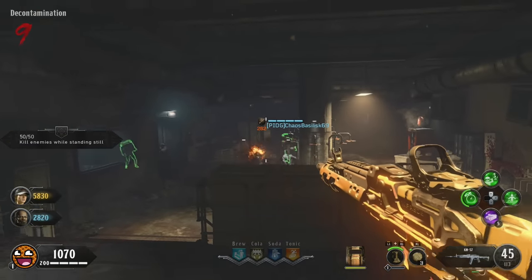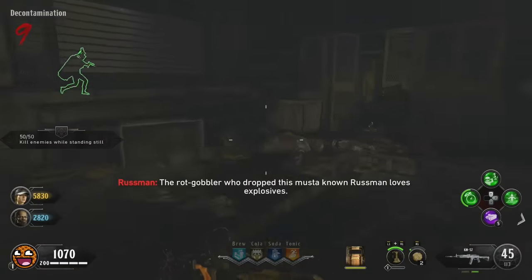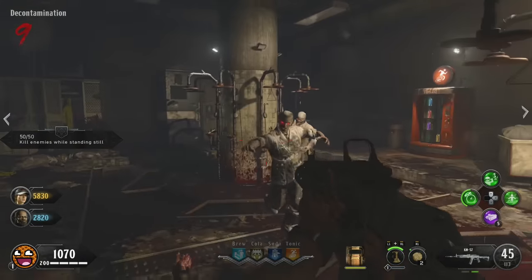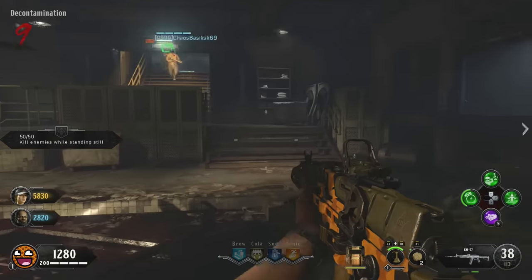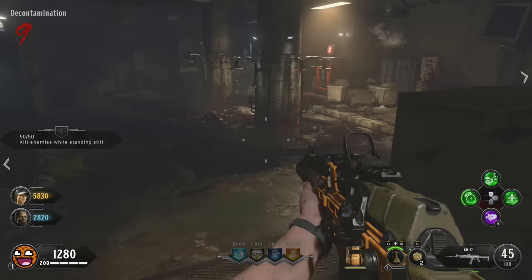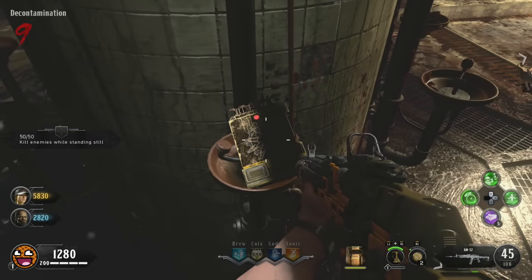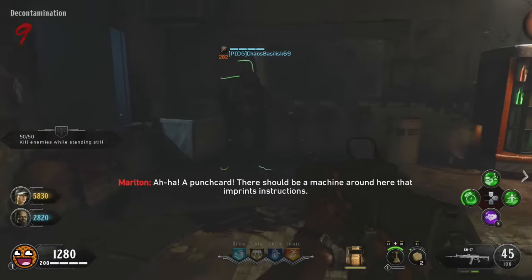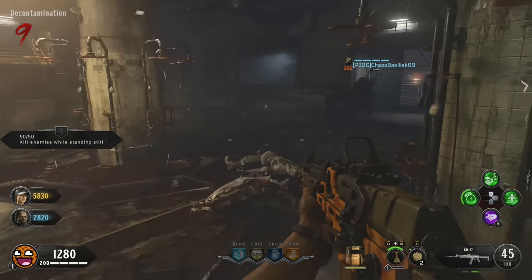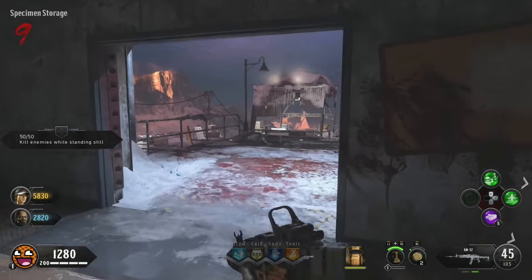Another thing you could start working on is Samantha's music box. You don't actually need it for another 30 minutes or so, but it's an easy one to start early. You'll need two gold key cards, both in the facility. One can be found in the decontamination room — possible spawns include inside the washing machine, in the eyewash station, or in one of the sinks. If you just walk around holding square in that room, you should be able to pick it up.